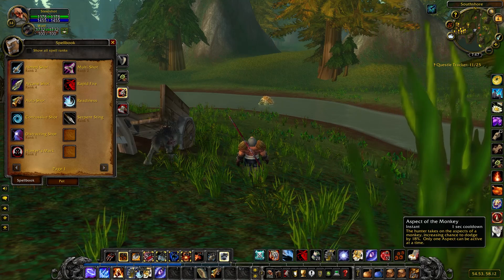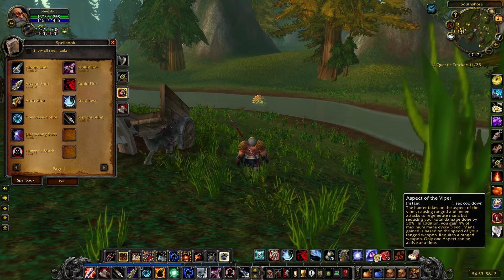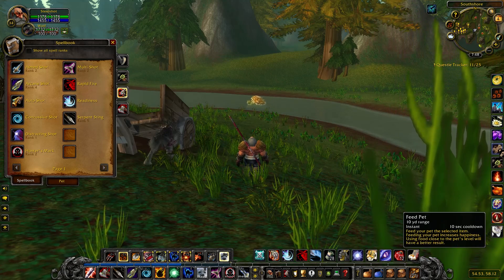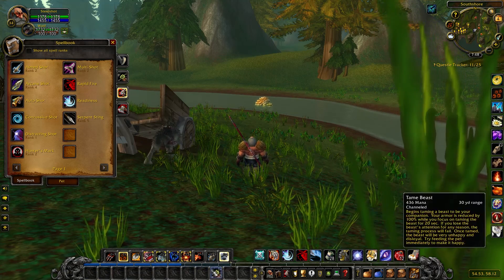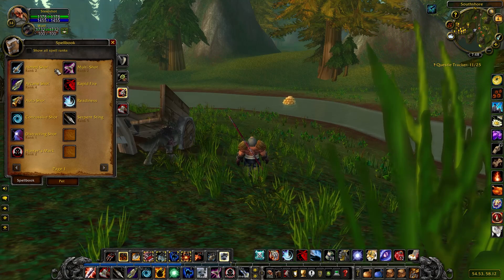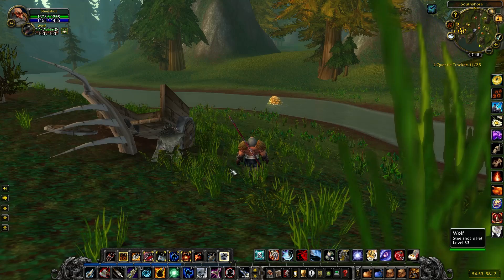Running out of room on the bars — let's sort the action bars. I like to track beasts down here. Feeding pet, taming — we can put that on the six bar. Distracting shot distracts a target to attack you, we really don't have a reason for that. We've got aimed shot — let's put that here and take auto attack off. Alright, let's try it.